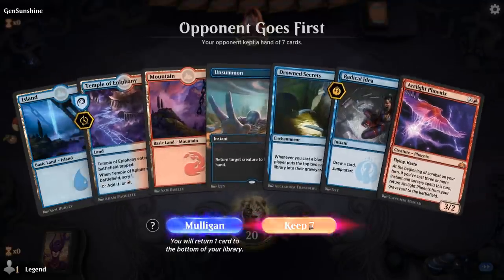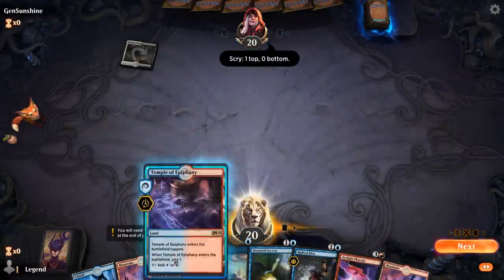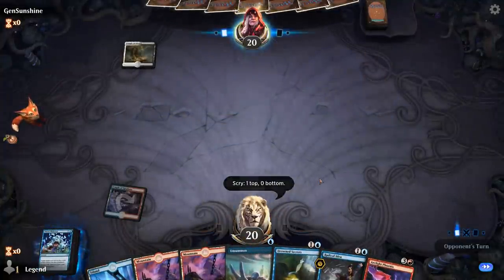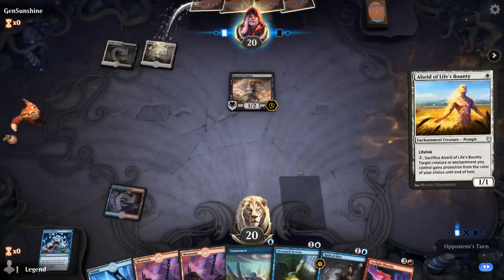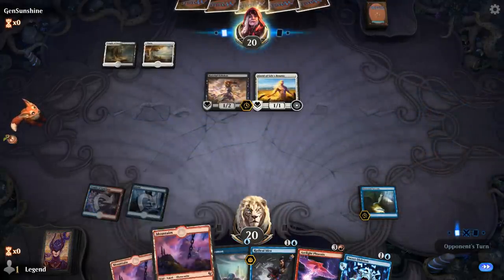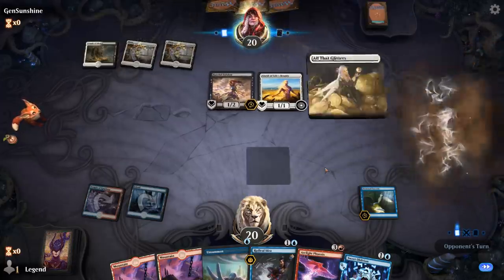Game two — we're on the draw with a fine opening hand. Turn one Temple, turn two Secrets, turn three start working on discarding this Phoenix with the Radical Idea. We drew a Sweet Oblivion — I guess it's fine. Would like to find another one-mana spell to make it easier to get back Phoenix. Opponent is on a black-white enchantment deck. We also drew two Mountains, so it may be difficult to cast three blue spells in the same turn. They play All That Glitters — that's rough.